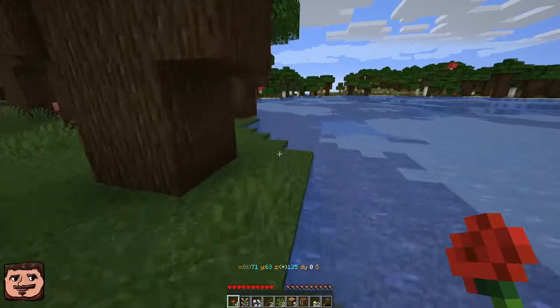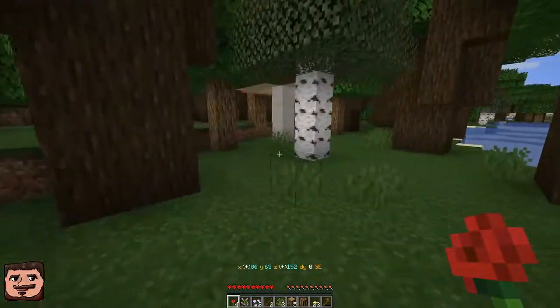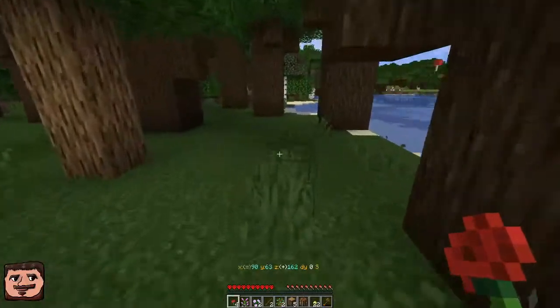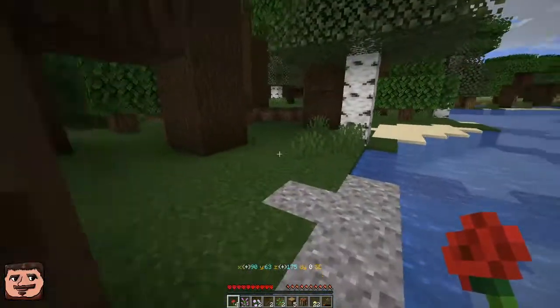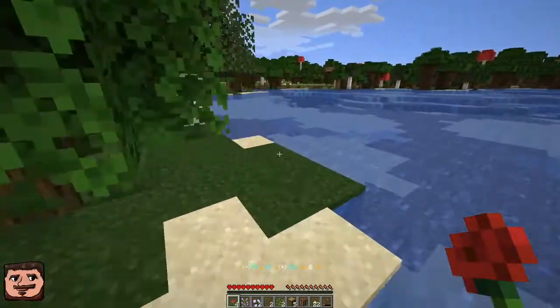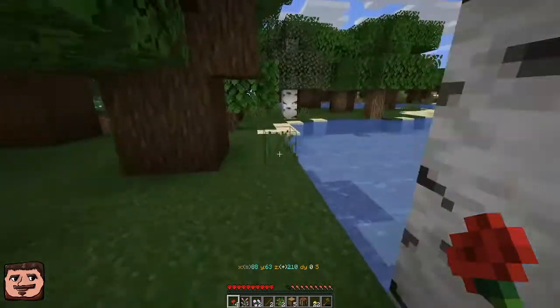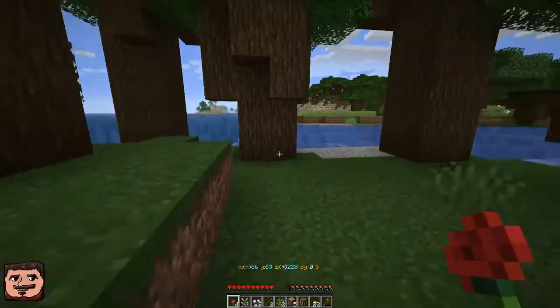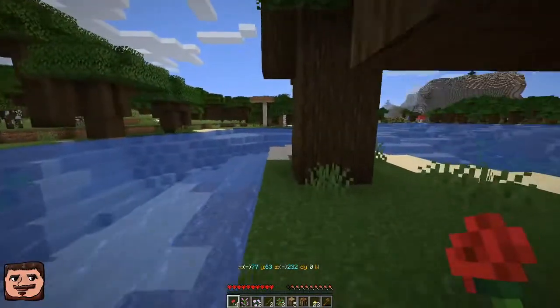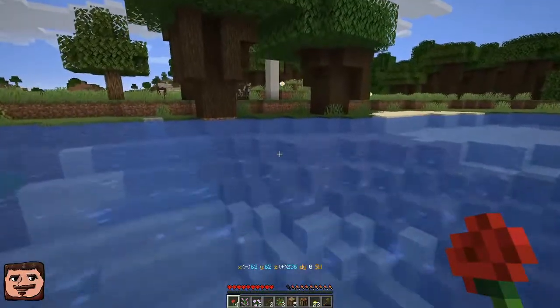Just remember, standard rules apply for hardcore challenges — you can't kill animals. We can harvest wool though, if we find sheep. We just can't kill the sheep for their meat. Actually, we don't need wool anyway, because another one of the hardcore challenge rules that I just remembered is you can't sleep in a bed. So there's no reason to have a bed anyway.